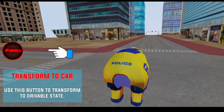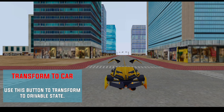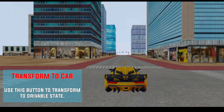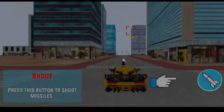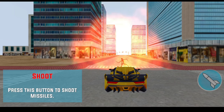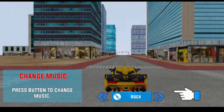Use this button to transform to drivable state. Press to shoot bullet. Press this button to shoot. Press button to change music.